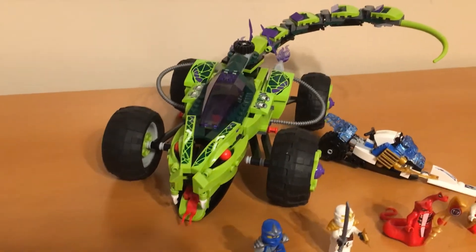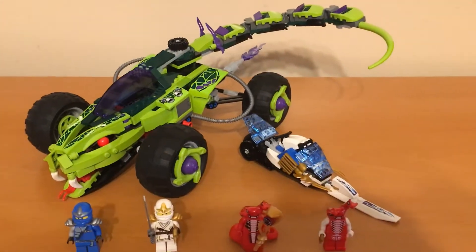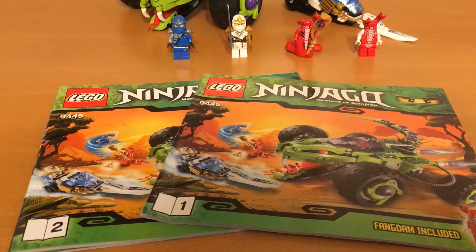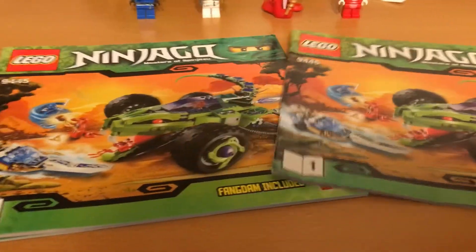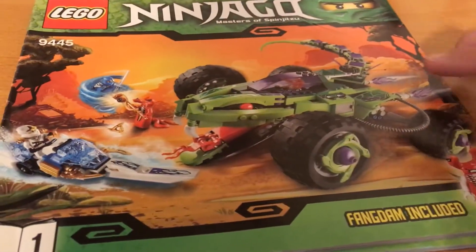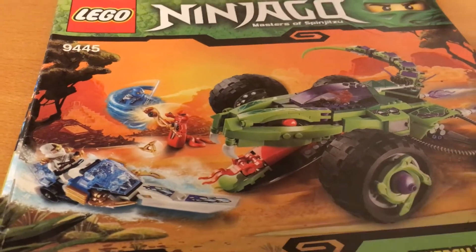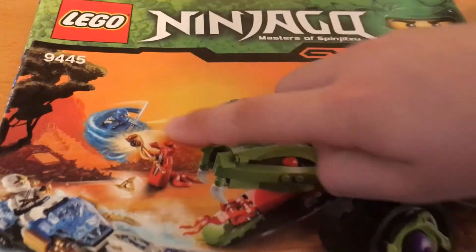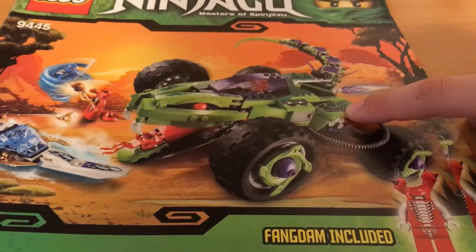And if you want it new on the internet you can get it for about $150. This set comes with two manuals. They have the same design except for these two here, and on them they have that ice spike. And then back here you have these guys fighting, and then the Fangpire Truck.